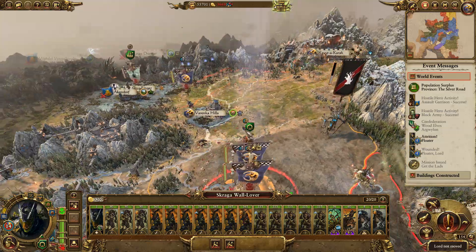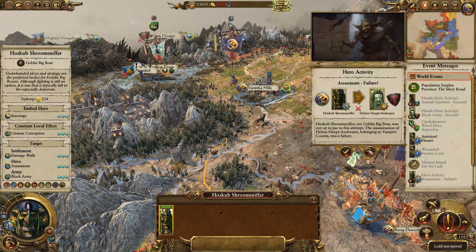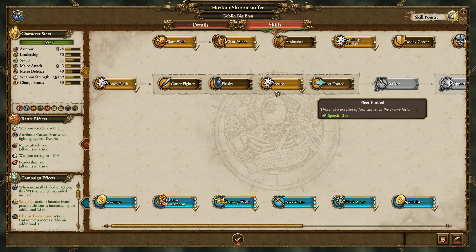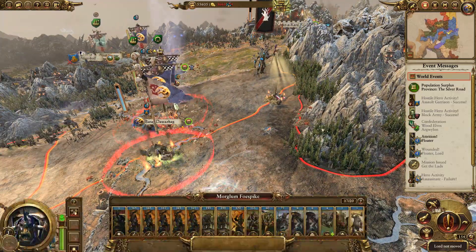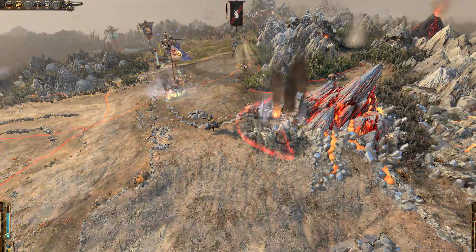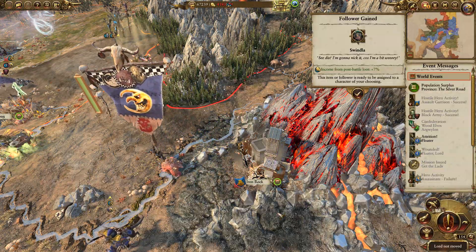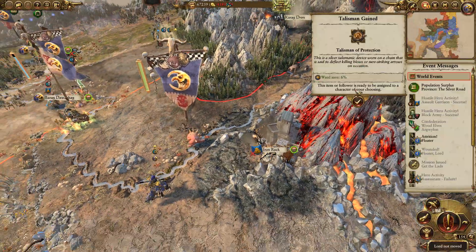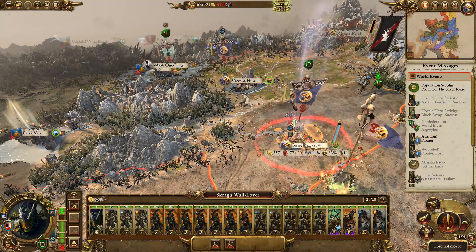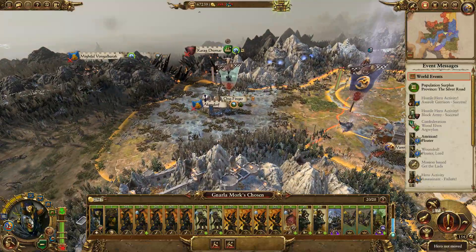Look how far we can move - basically nowhere. Can we assassinate? 37% success chance - failure. Good attempt all the same. Alright, Scarsnik, let's go and sack Iron Rock. I think we can just auto-resolve that one. Let's sack it - that'll keep us from going bankrupt for a few more turns. Scraga can just hop in there.